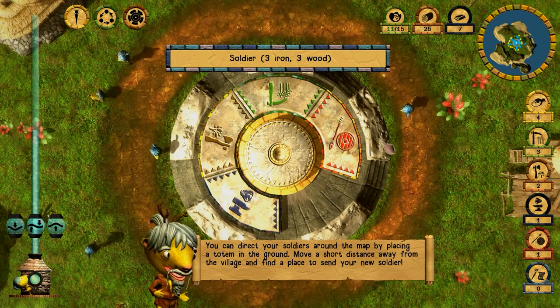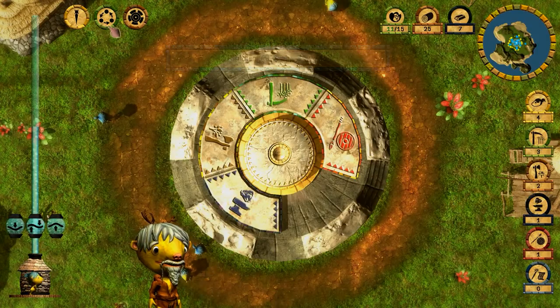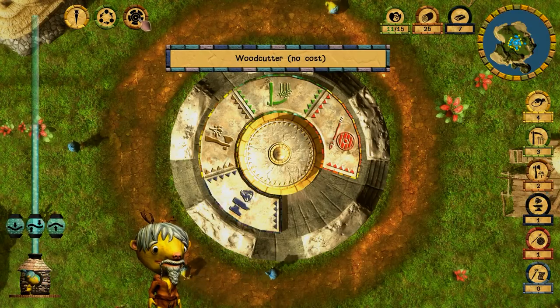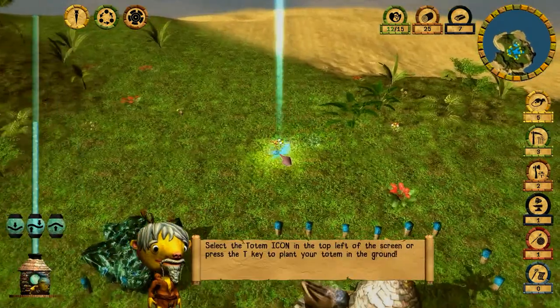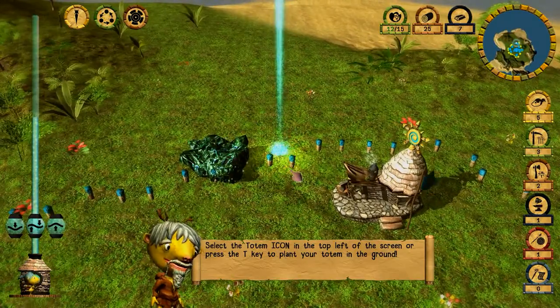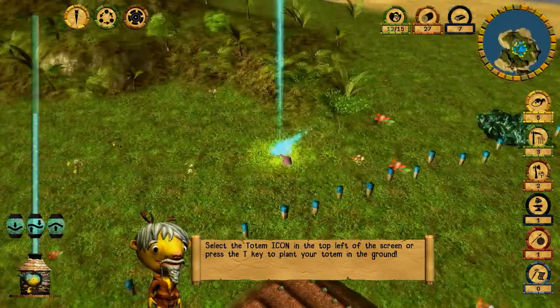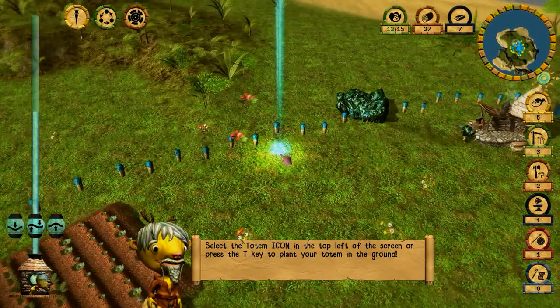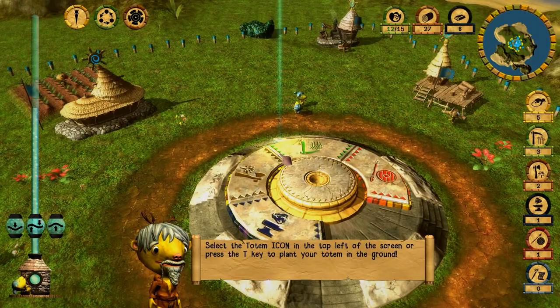You can direct your soldiers around the map by placing a totem in the ground. Move a short distance away from the village and find a place to send your new soldier. Click back on the origin stone icon to exit it, then use the icon in the top left of the screen to plant your totem in the ground.